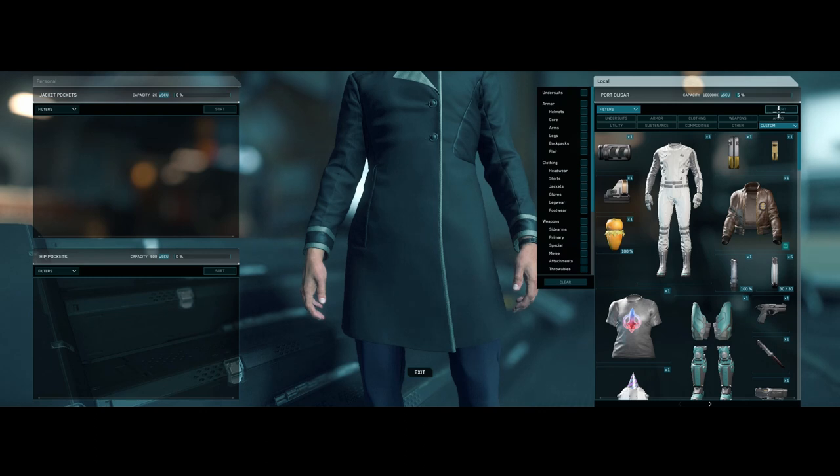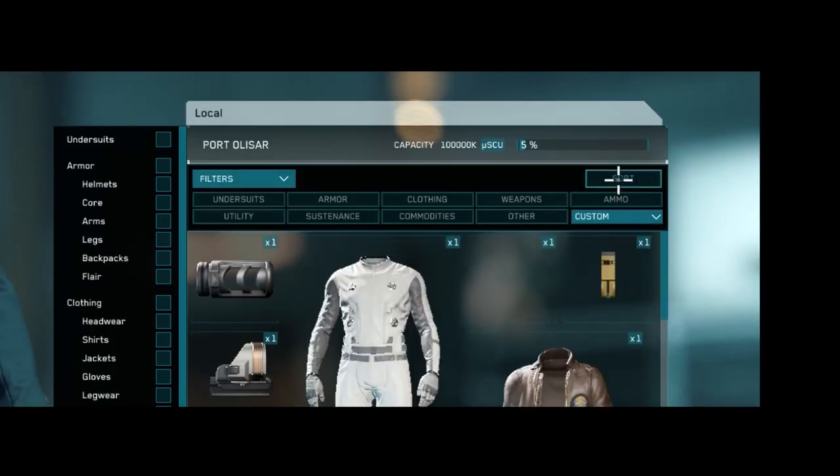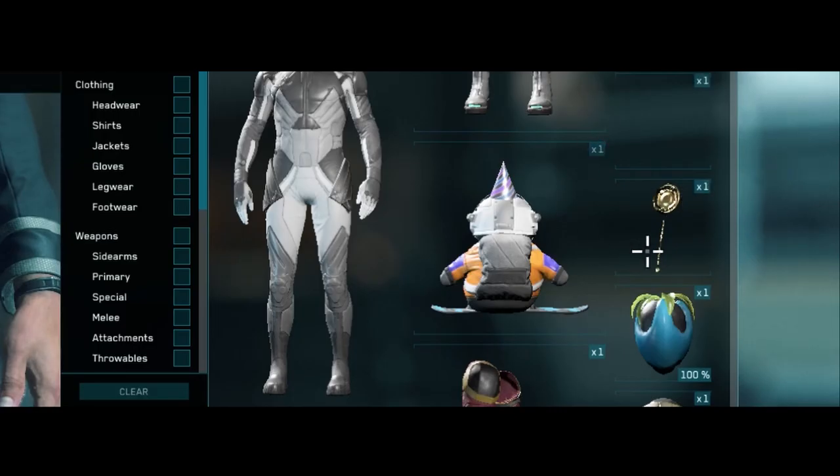Then, in your inventory, hit the Sort button with nothing selected. You should see your monocle or your glasses appear in the inventory.